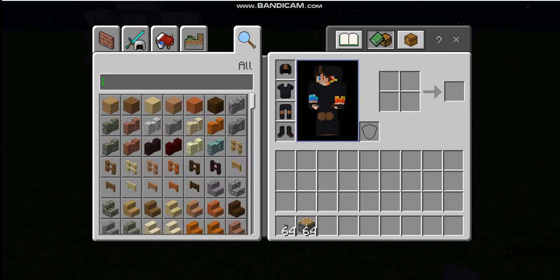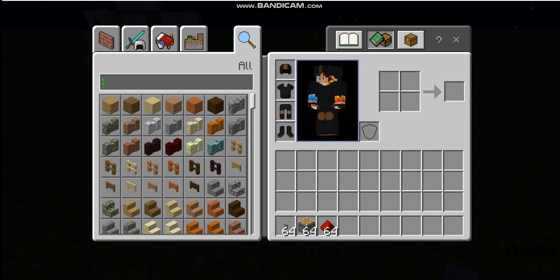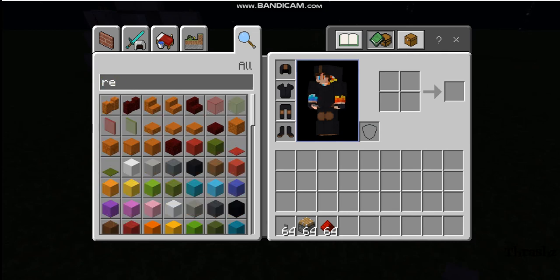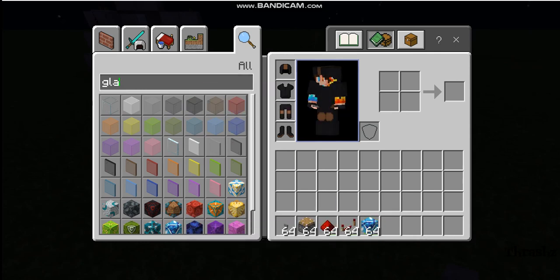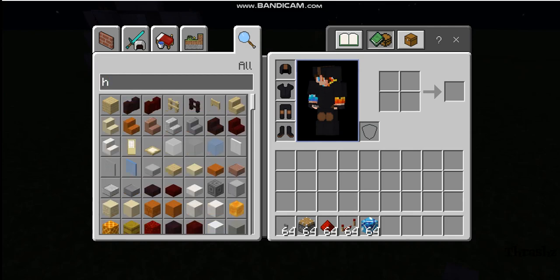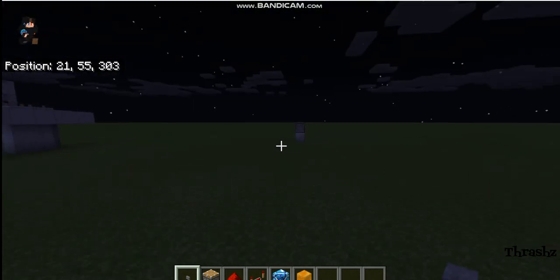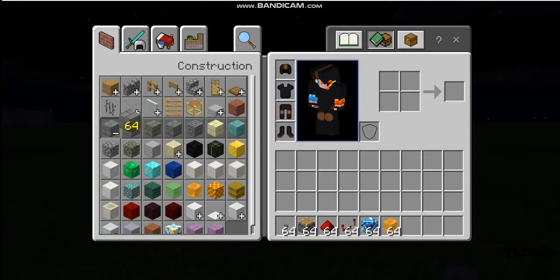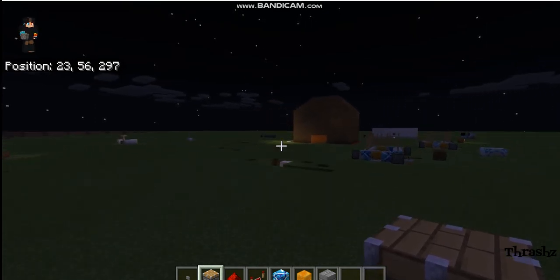So the materials that you will need are pistons — just normal pistons, four of them — some redstone. I'm doing this in Bedrock; I would imagine it works in Java too. If it doesn't, just let me know in the comments and I'll note in the description that it does not. You need four repeaters, and then last but not least we need glazed terracotta — I'm just going to use light blue — and also honey blocks. You also need one stone button and 64 blocks of your choice; I'm just going to grab some snow bricks.